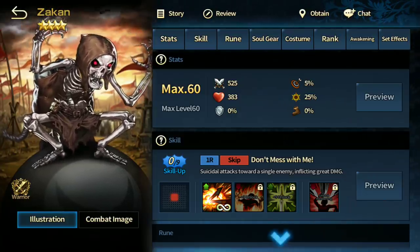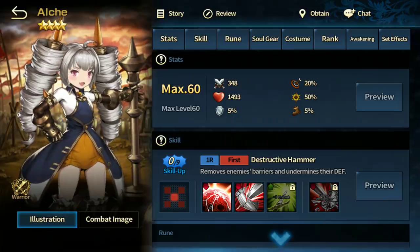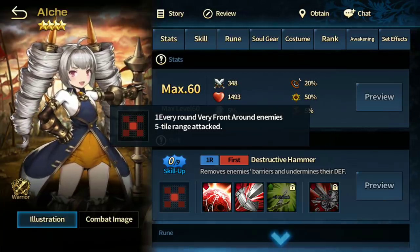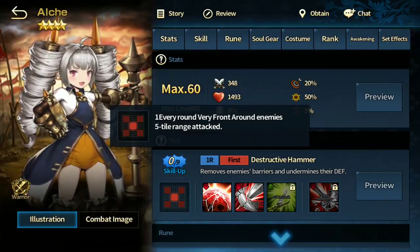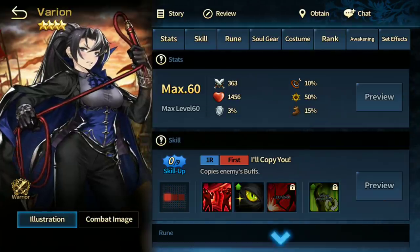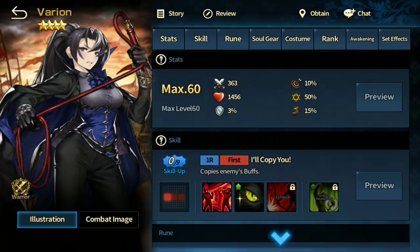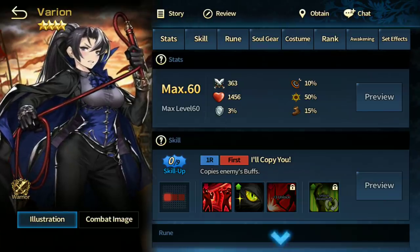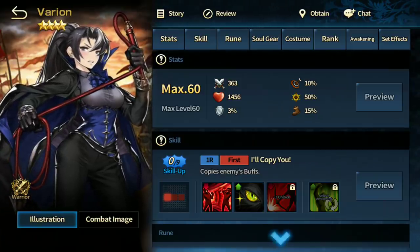Ouch is one of the few units that can counter Hell specifically. She has pretty good attack range but unfortunately only hits the very front. Personally I prefer Koreat, so take that with a grain of salt — Ouch is still strong, I just think Koreat is better with the current meta. Varian is not that strong — she has extremely low attack. Even though she can copy buffs, she usually dies, especially if she hits an opponent's taunt. She will copy the taunt, receive it, get hit, and die. She's skippable.